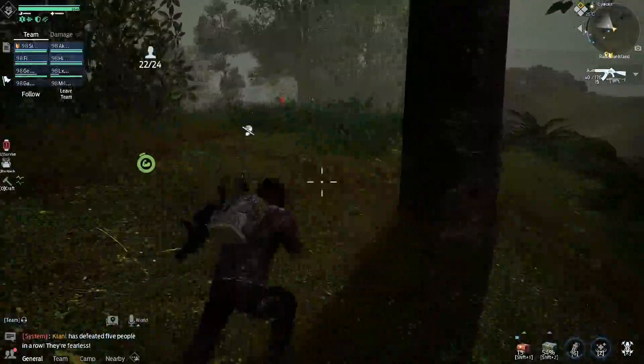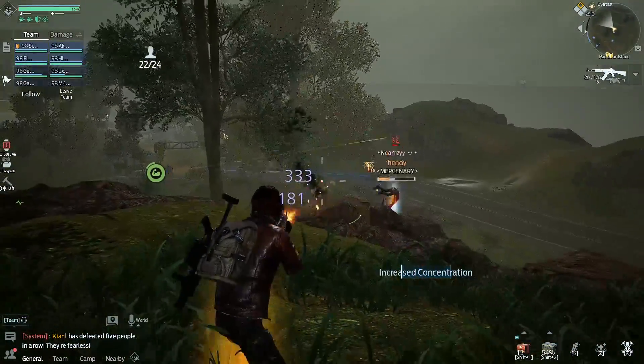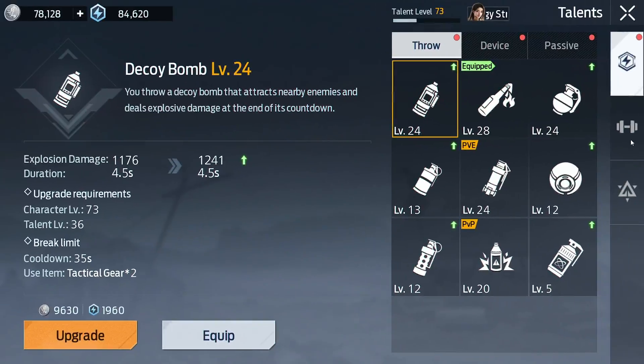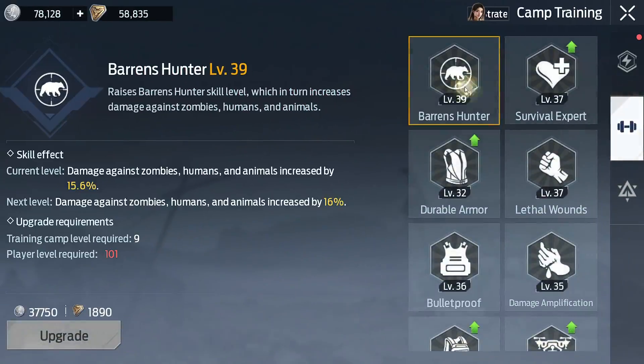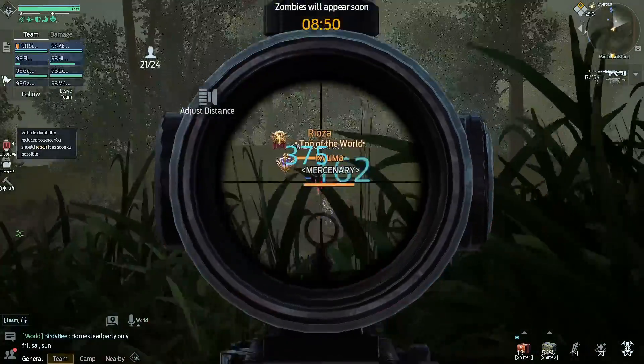The racial damage bonus is the damage dealt to a specific type of mob, such as zombies, humans, or animals. We get this bonus mainly from camp training and green stats in weapons. Note that the humans type only applies to mobs — in the understanding of the developers, players in Undawn are not humans.